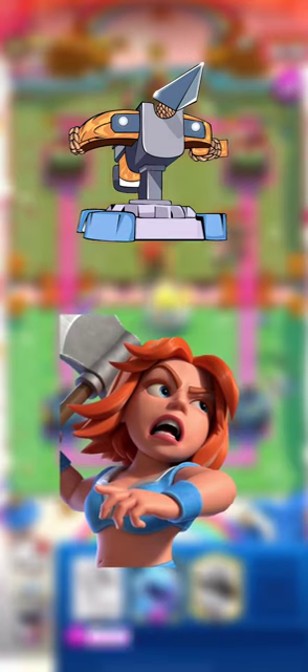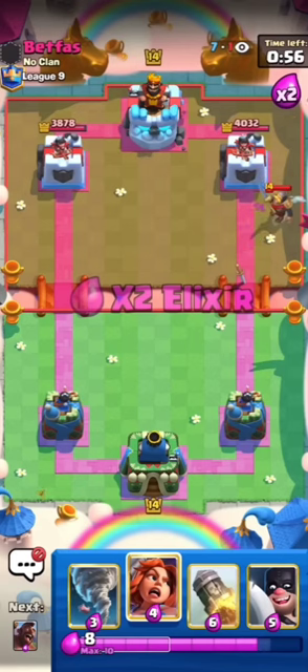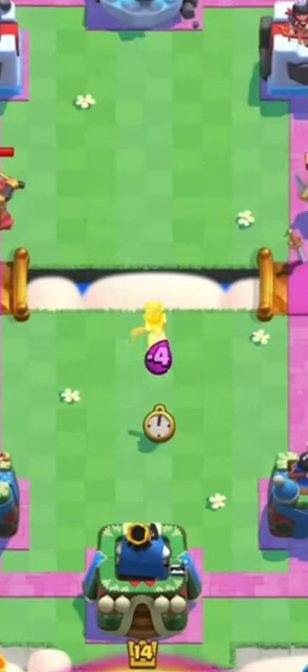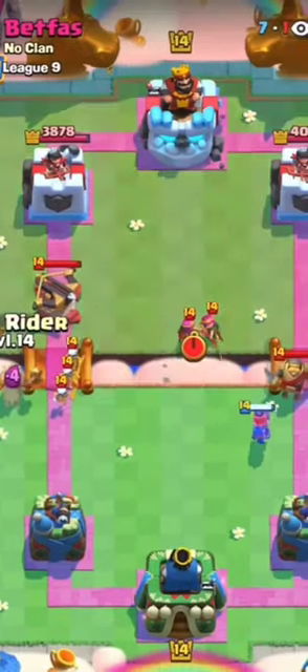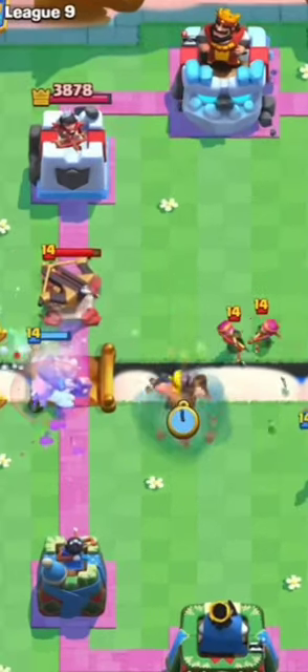Let's start with what we use to counter the X-Bow. As a tank we will use Valkyrie — she is the best card in our deck for this. She must be placed within range of the X-Bow. Here are the three basic positions. The first position is in the middle of our half — a good option to absorb X-Bow damage, but the opponent can put archers at the river to kill Valk quickly, so be prepared to add something else to the defense.